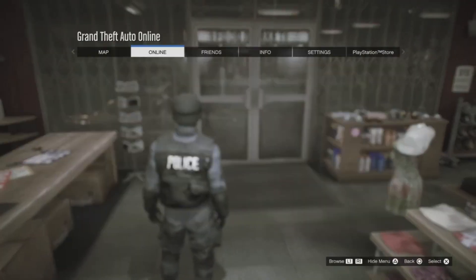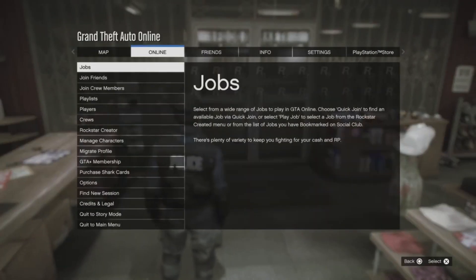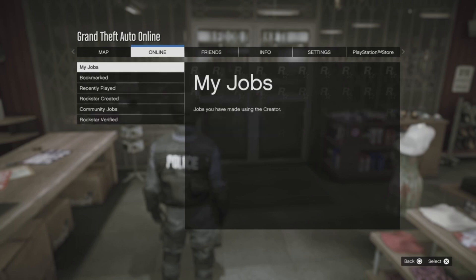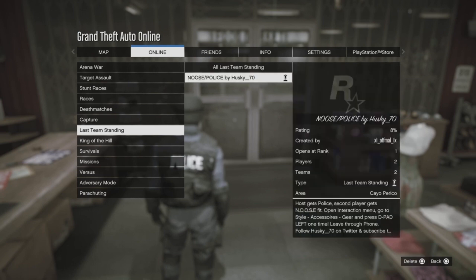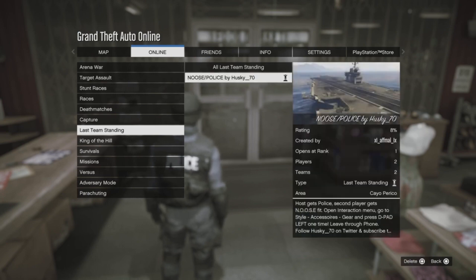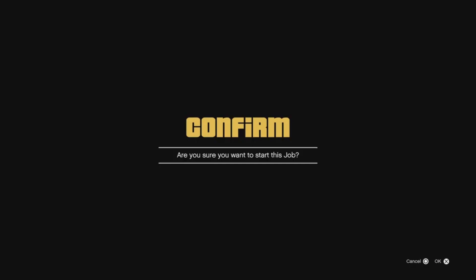All you need to do is open up your options, go to online jobs, play job, bookmark, and scroll down to last team standing. Now if you don't have this job bookmarked, there will be a link in the description where you can add this job on your Rockstar Social.